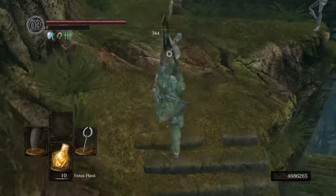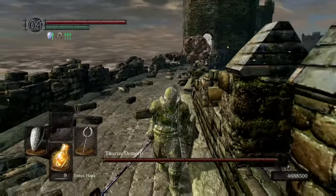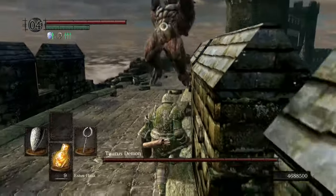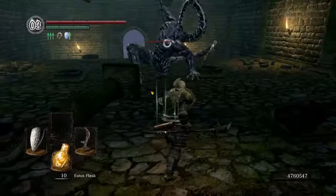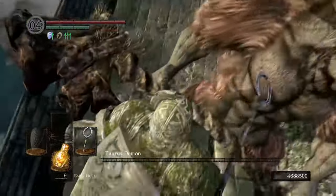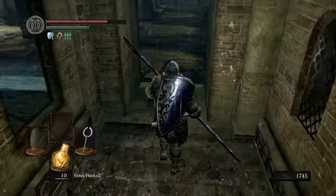He's a piece of cake as long as I keep from letting him knock me off the edge, and his archers can be taken care of before the fight even starts. I might be using a cheesy weapon at this point given the Sen's skip needed to get it — but consider that this could be the Black Knight Halberd, or any other Black Knight weapon, without skipping. The death of the Tauros Demon unlocks nothing because we have the Master Key right from the start, making this fight completely optional. Well, we're going for as many bosses as we can, so I'll take it.